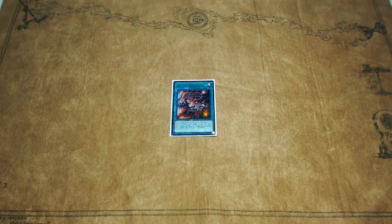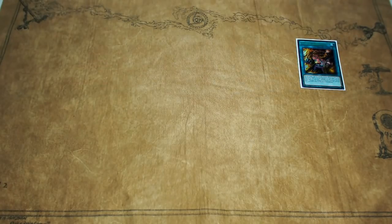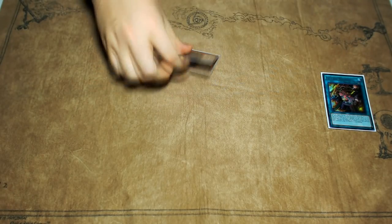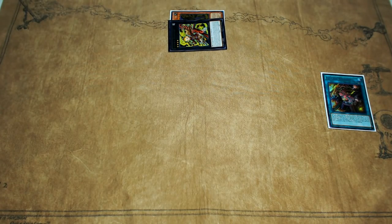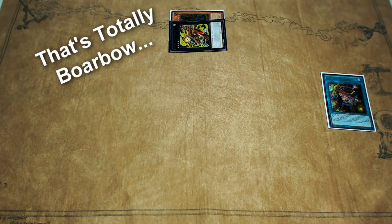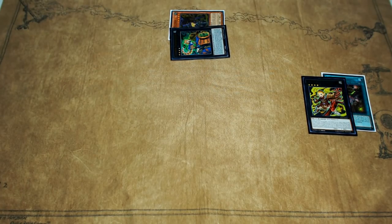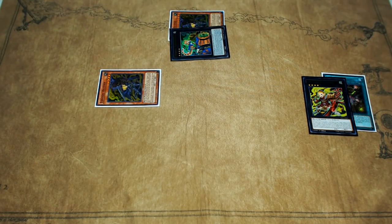All you need to start this combo is one card — Zoodiac Barrage — and it ends with Mrs. Radiant, Drident, and any Rank 4 of your choosing. You're going to activate the Zoodiac Barrage, and you're going to use its effect to pop itself, and you're going to summon a Rat Pierre from your deck. And now, in your Extra Deck Zone, you are going to then overlay the Rat Pierre. You're going to go into your Broad Bull, then you're going to go into your Tiger Mortar. Off your Tiger Mortar, you're going to detach and summon another Rat from your deck into your main Monster Zone.